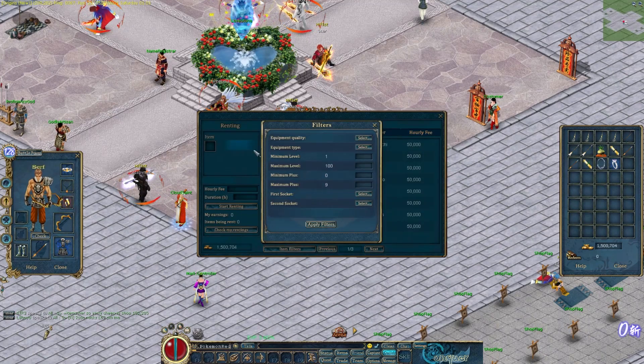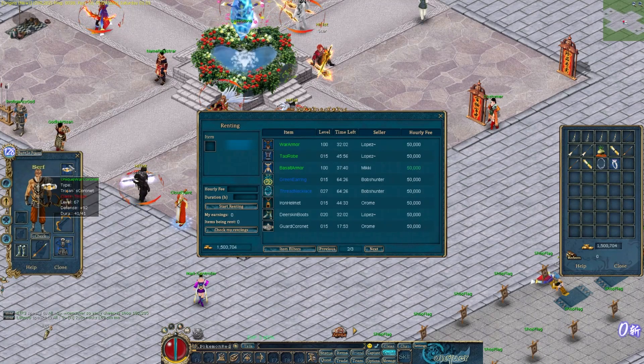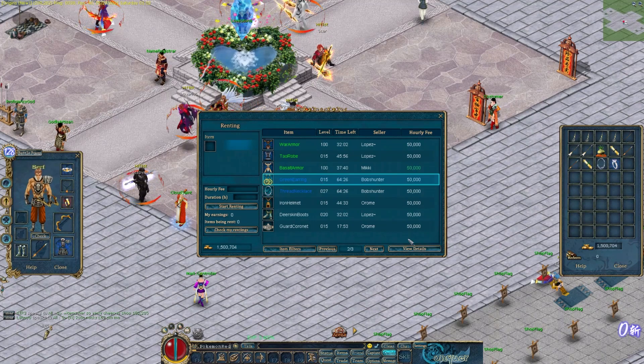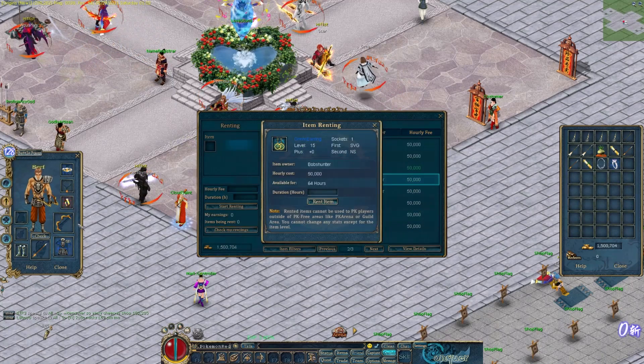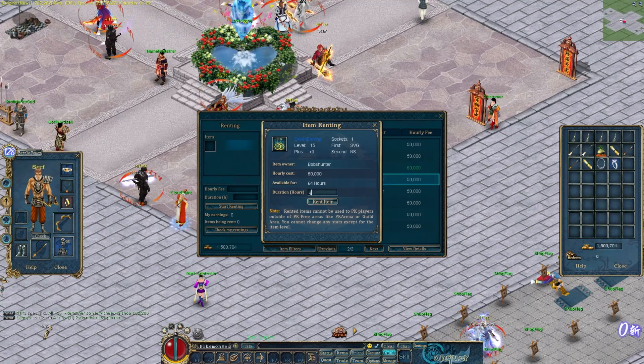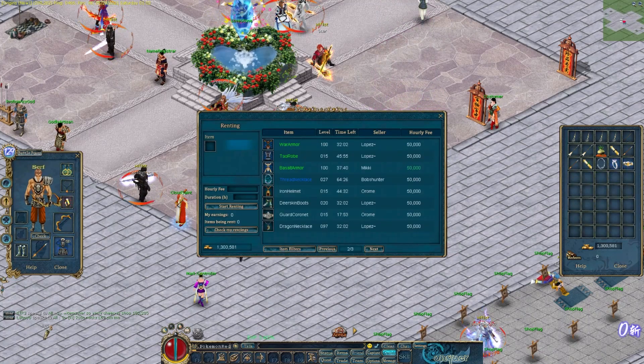I don't know all of the rules around renting gear and the rental system, so forgive me. I'm pretty sure you can't PK on it, but you can use it in guild war and some of the other events like that. Correct me if I'm wrong - if you play on the server, just write some of the rules in the comments and I'll pin it.